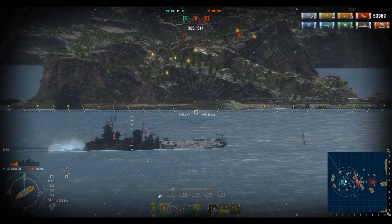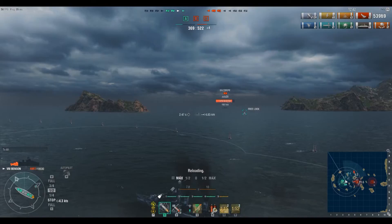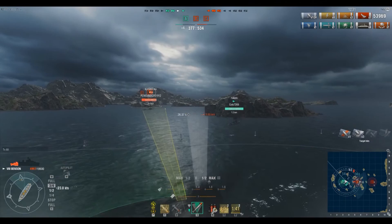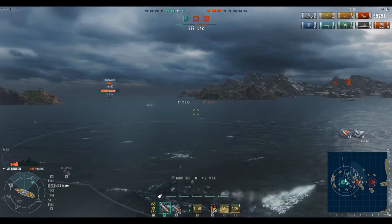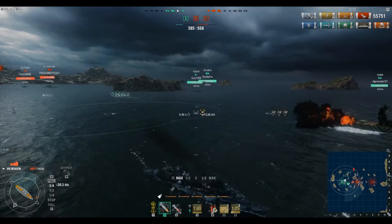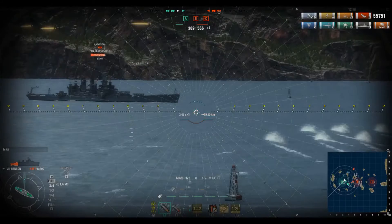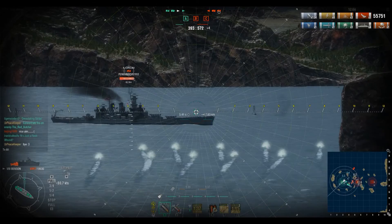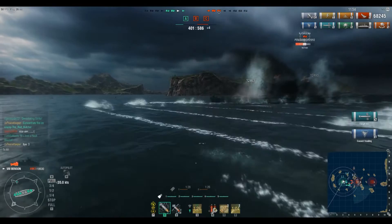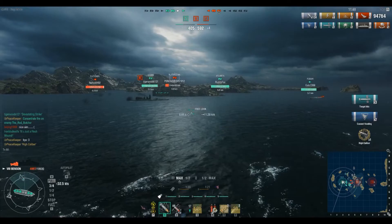Now we're shooting blind trying to hit this North Carolina and start him on fire, but he'll pop up eventually. We've got a Baltimore 10 clicks out — we need to be very cautious of him because he has radar. It's relatively short range but it lasts for a long time. We have five seconds left in smoke so we're going to launch torpedoes. I wish I had been a little further forward because this next torpedo salvo isn't going to be the world's greatest. There's that pesky Fletcher again — you can see we've got a four-tenths of a kilometer detection range. We get two torpedo hits in the first salvo and then finally three with a high caliber.